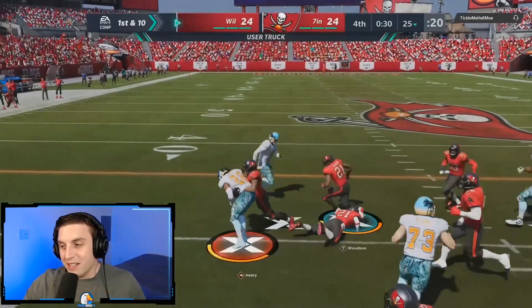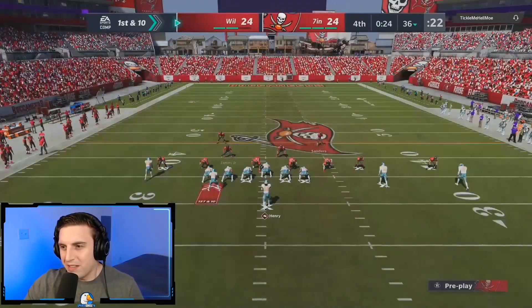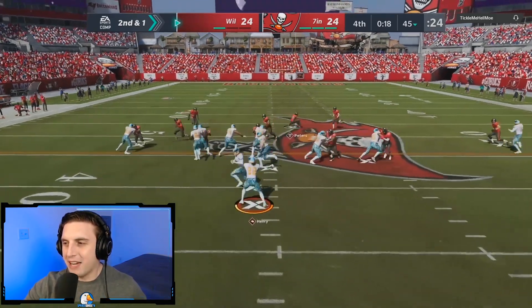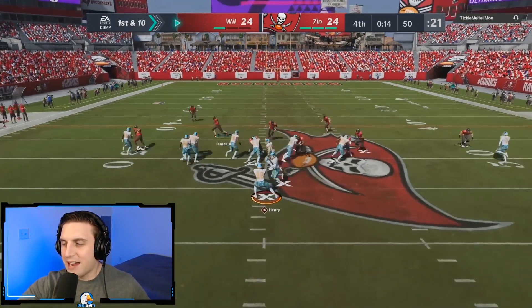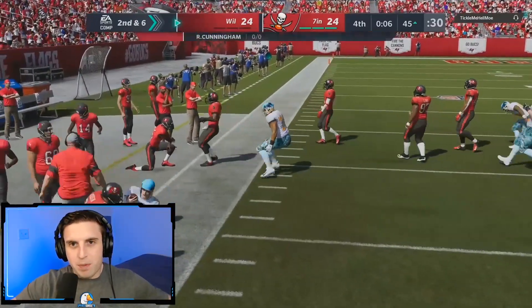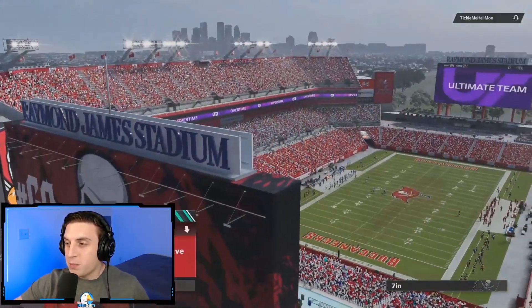34 seconds is more than enough time for this guy to get into field goal range — he can do it on one play. He's trucking over my guys going to the counter now, having run sweep and power before. The one adjustment I made: I started usering his fullback — the guy lined up just behind the left side of the line — and putting him in a blitz. He ran out of time because we could tackle in balance and he couldn't get into field goal range, so it went to overtime.